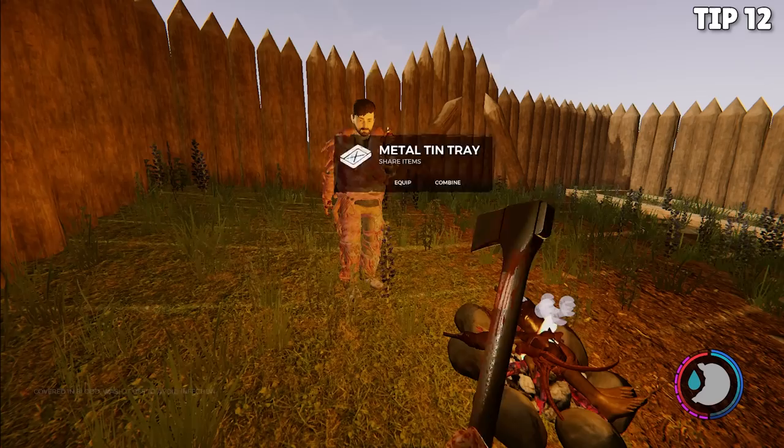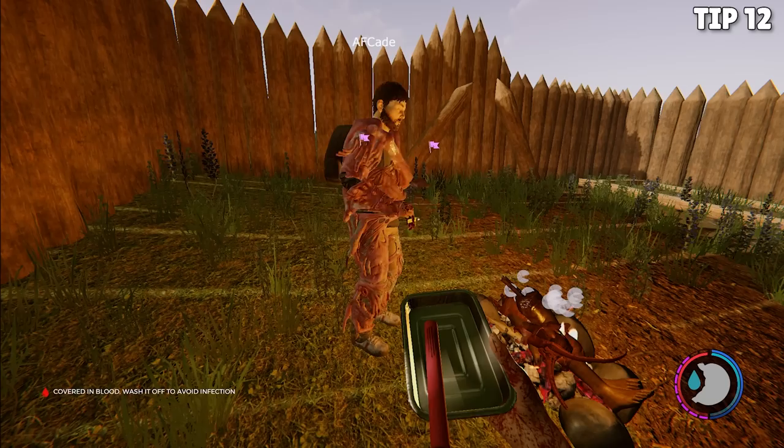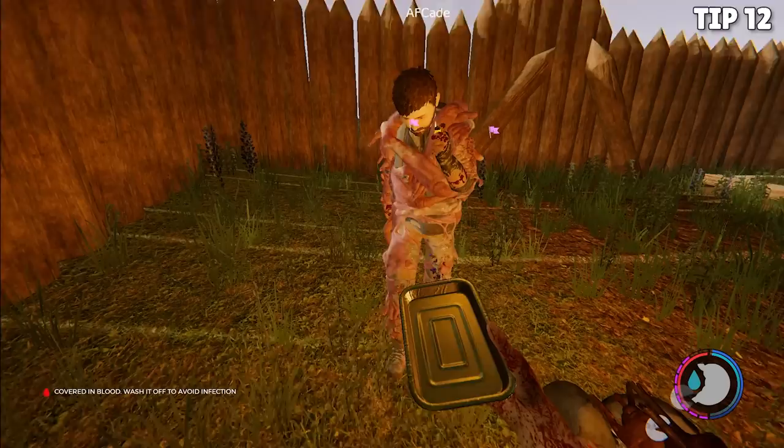Tip number 12 is for multiplayer. Are you playing with your friends? Did you know that you can trade items with each other? If you grab the metal tin tray from the plane when you were first there, you can actually take that and combine it with most any item in your inventory, and it will put that item on the tray in your hand so your friends can come up and grab it. And voila — you have The Forest's trading mechanic down.